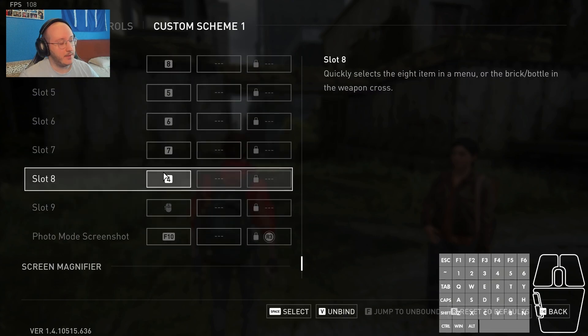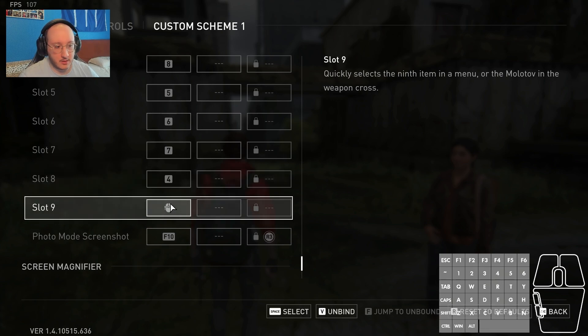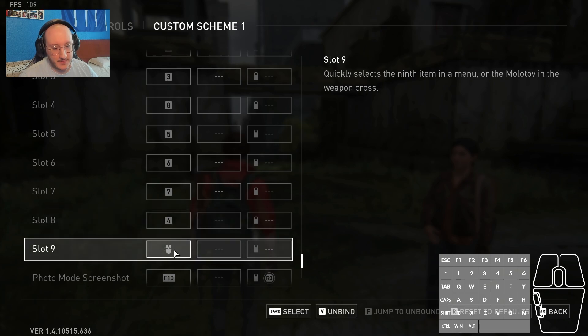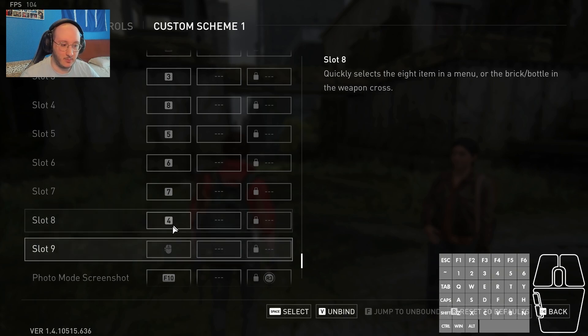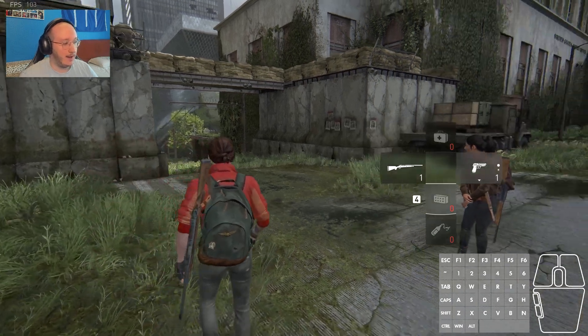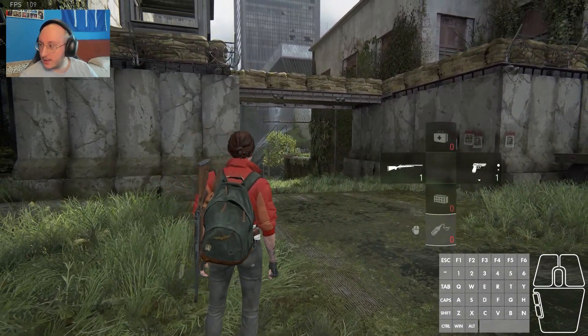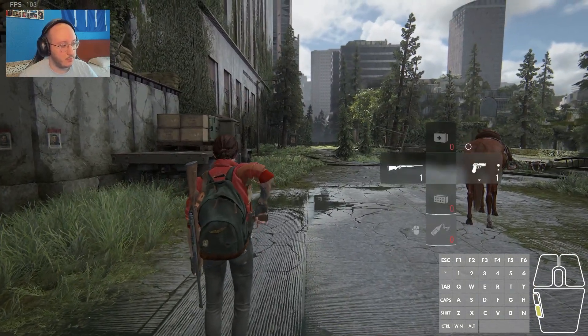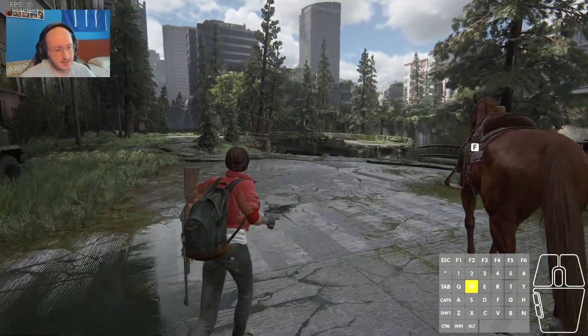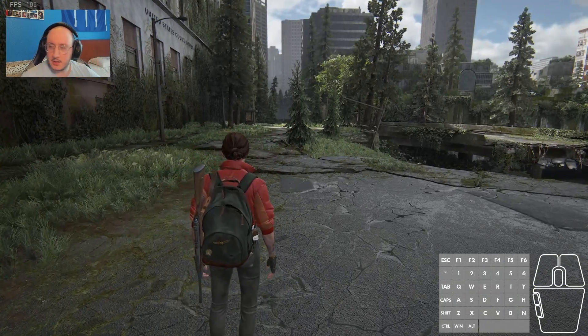Slot number 8 and slot number 9: slot 8 is the brick or bottle in the weapon cross, and slot 9 is the molotov or pipe bomb if you play as Abby. The default values go from 1 to 9, so I'm not going to press 8 or 9 during gameplay. Instead I assigned brick/bottle to number 4 and the molotov/pipe bomb to my other mouse side button. Those are two more things I'd really recommend changing.